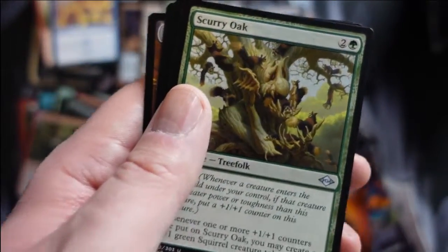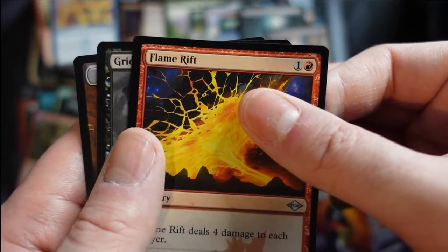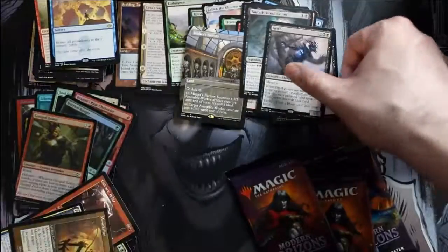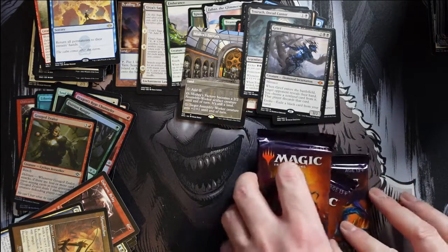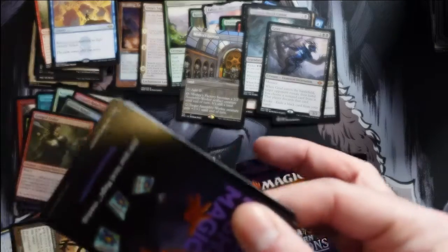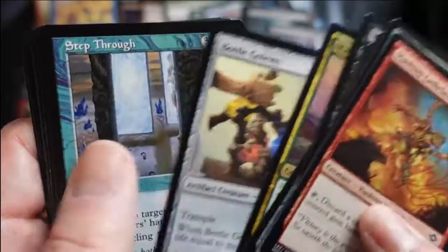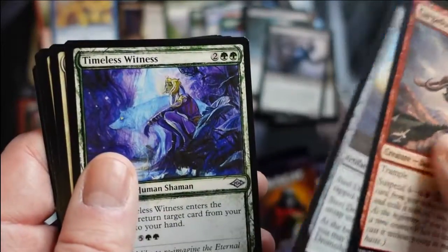We get Memnarch — I do like that old artifact frame, that is cool. Scurry Oak — the combo piece. Flame Rift is a reprint and our rare is... there you go! I asked for another mythic and got another mythic. We are one white incarnation away from a full set in the box. I don't think I can ask for much more — this box pretty much was a grand slam home run as far as I'm concerned — everything I wanted and then some.